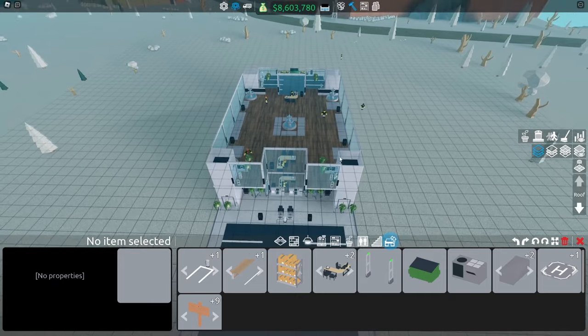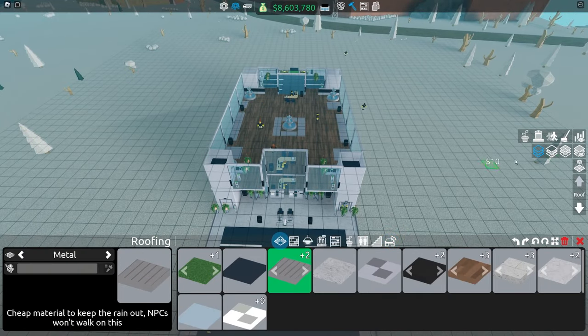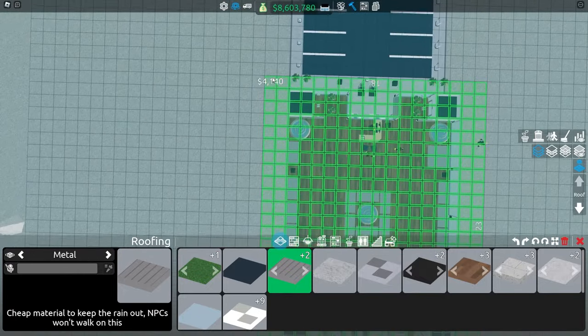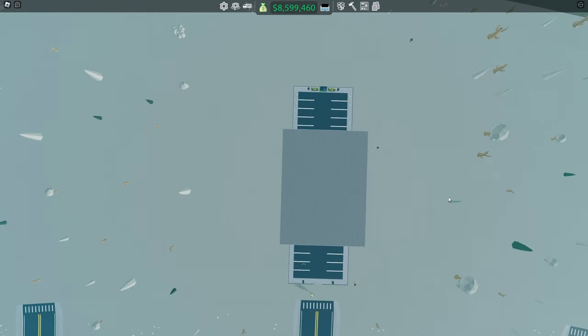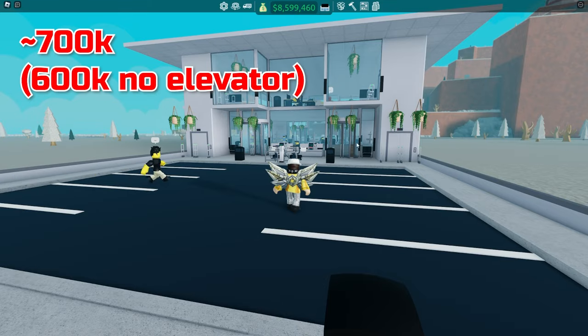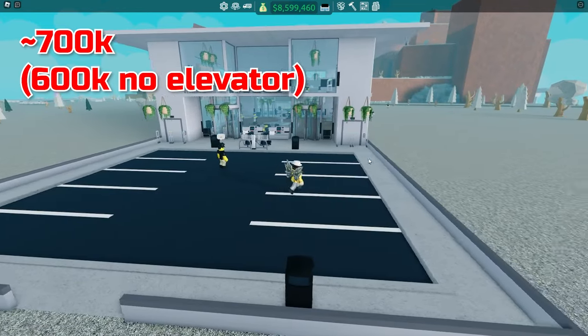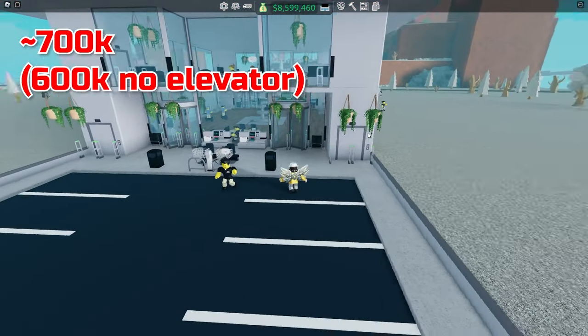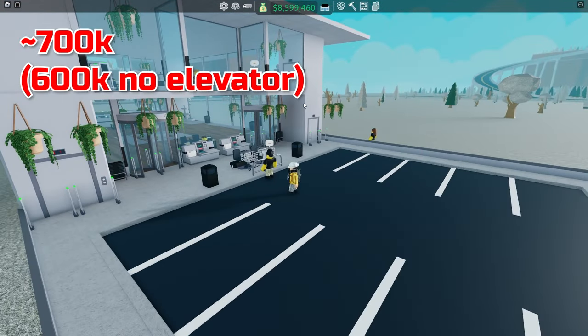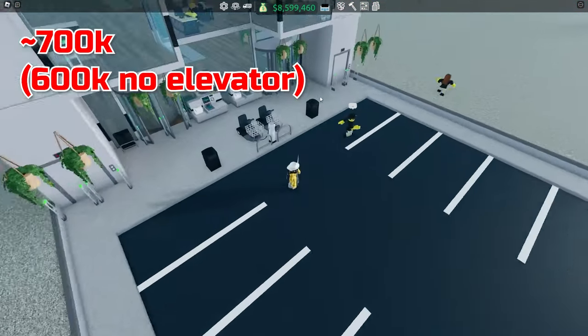So this is the store — this is everything we need. We can now add a ceiling on top of everything, just take one two out, and slice everything above. This is a cheaper layout. This one costs $600,000. It can go down to $500k if you use staircases instead of elevators, but that's all up to you.